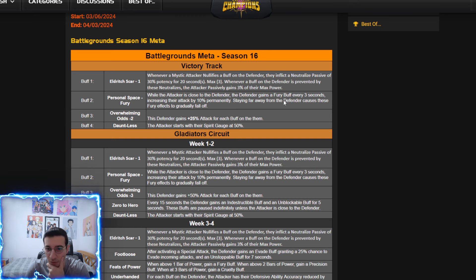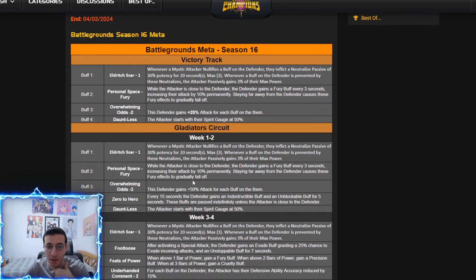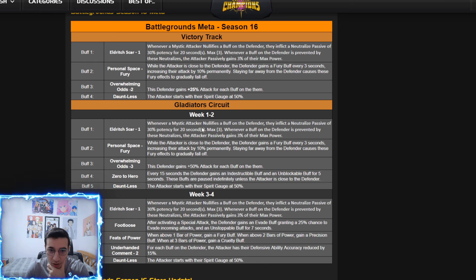Whenever you close on the defender they're going to get a fury every three seconds, so you might just want to nullify that to get some extra power gain and prevent them from gaining attack. They also gain extra attack for each buff on them. In the Glider Circuit weeks one and two, there's another 25 more attack for each buff — so if they have three buffs, that's like 150 more attack, meaning specials could be pretty tough to block.